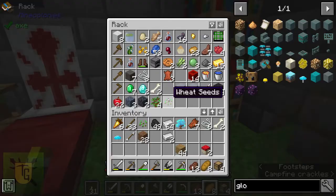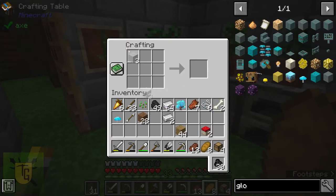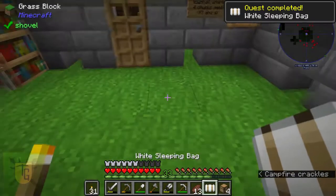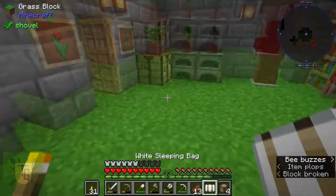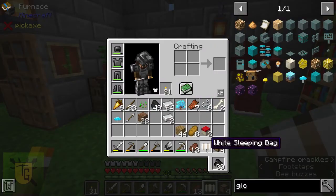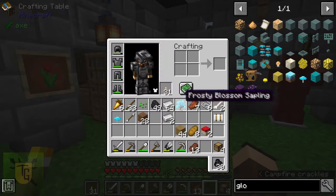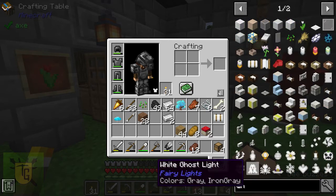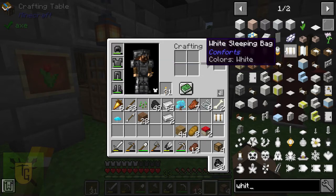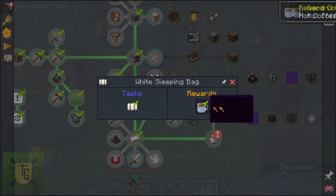A white sleeping bag — that just takes three wool, I can make that. It threw me straight in when I placed it — I thought I'd place it and then hop in, but no. You pick it up straight away, which is really handy. It doesn't change spawn settings — it's like skip-the-night without that. Very handy, and it comes from the Comforts mod.